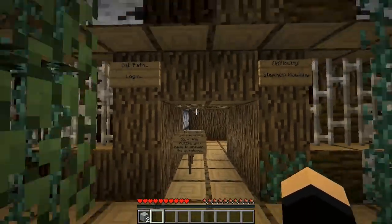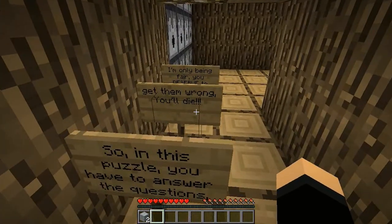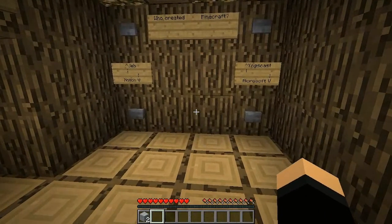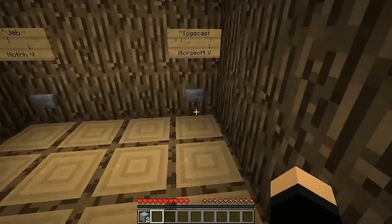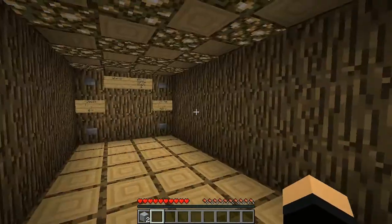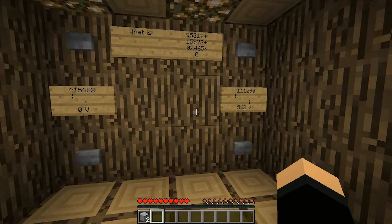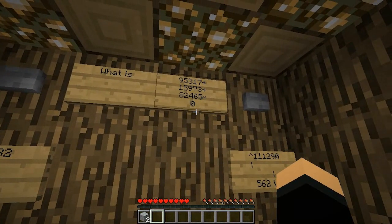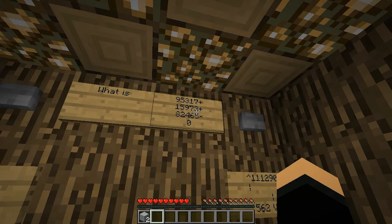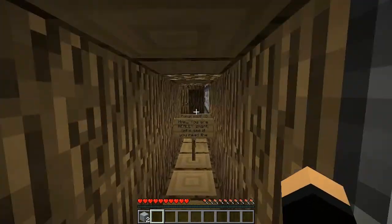This is the first one — oak path, logic. Difficulty: Stephen Hawking. So in this puzzle you have to answer the questions. Get them wrong, you'll die — I'm only being fair, you deserve to die. Instant damage potions. Who created Minecraft? Oh, that is the hardest thing ever — I say Microsoft. Let's kick it up a notch. What is — okay, so first we do the times: 82,465 times zero equals zero. So I'm guessing — yep. It was just the biggest number there.